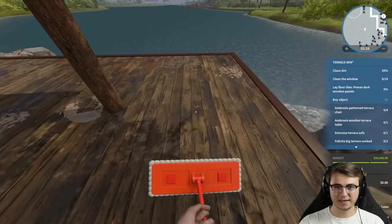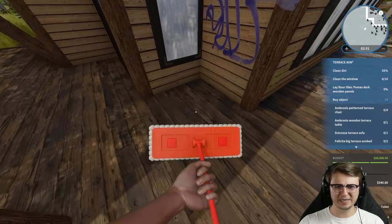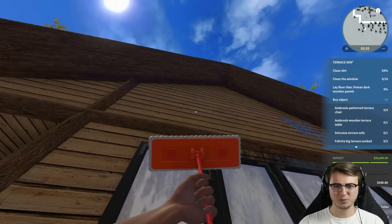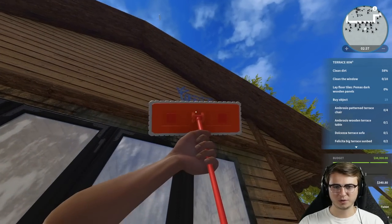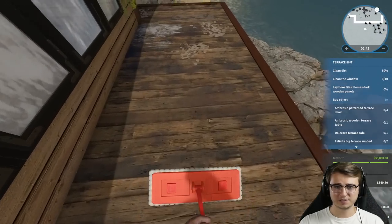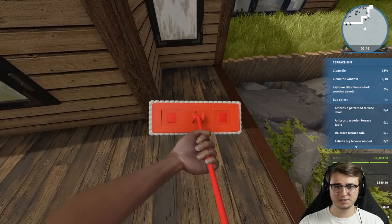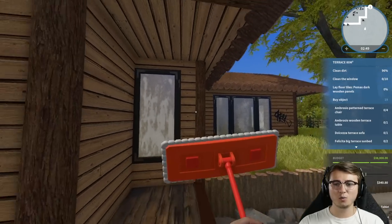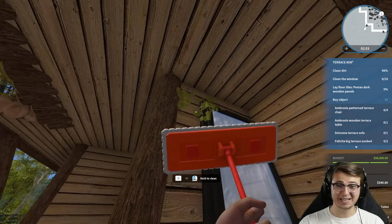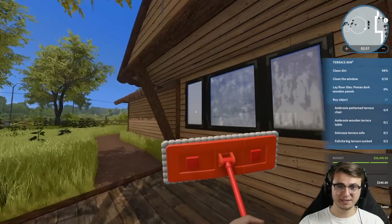So we've got quite a bit of dirt and just kind of questionable fluids on this back deck, back patio - whatever you want to call it. Get a little bit more graffiti up there. This place has definitely been abandoned for quite a while by the looks of things. So let's clean up the rest of this. And I think we are good. Oh, that's paint! I actually thought that was just like a moss growing on the side of the house. Okay, well I think we've got that sorted.